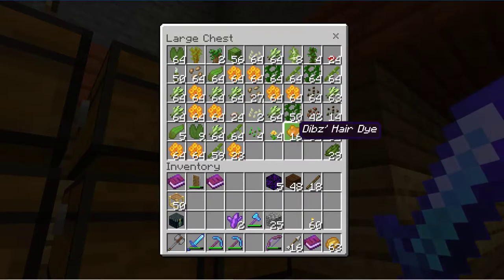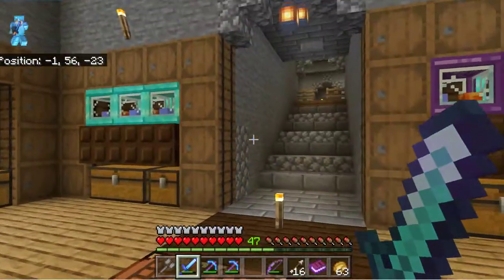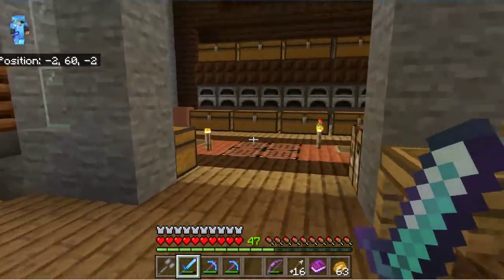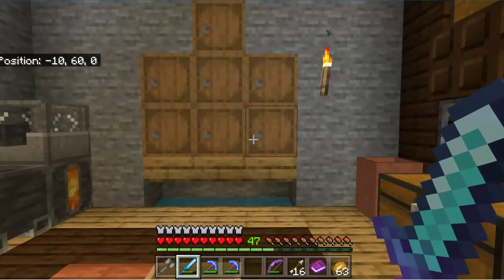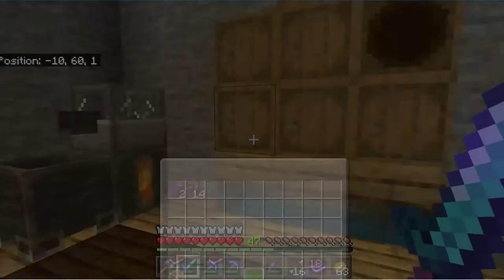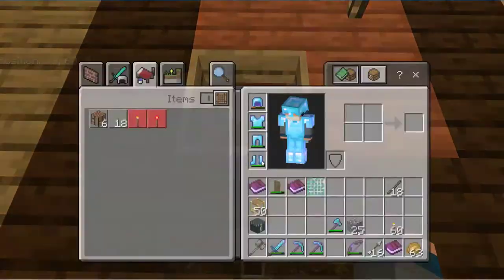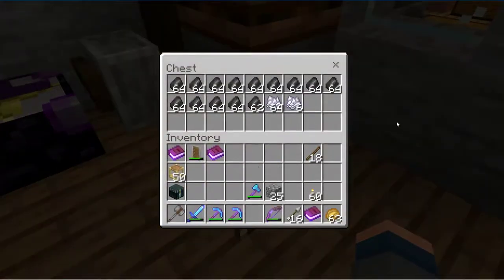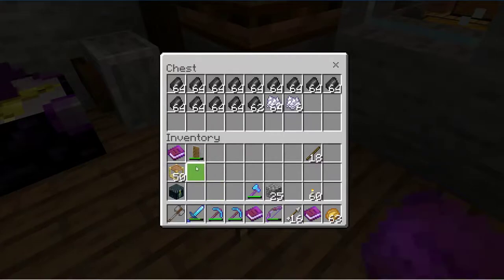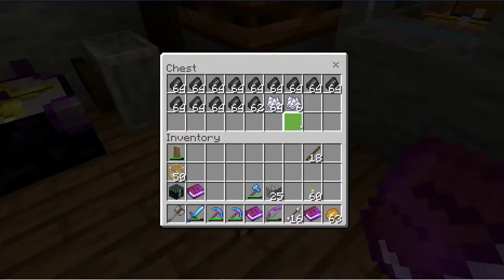Let's put this away. My next thing I need to make — but actually I've got one more thing to show you. You know when you sieve gravel, especially compressed gravel? Yeah, loads and loads of flint. Do not despair and do not chuck them out — keep all of them, because you can put them in here and you get loads of coins.